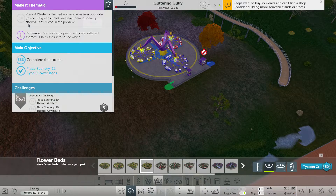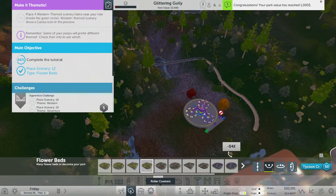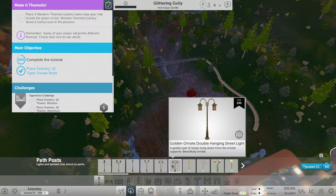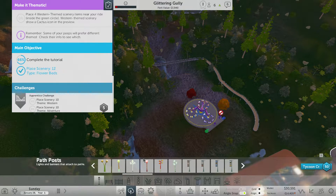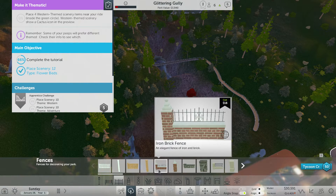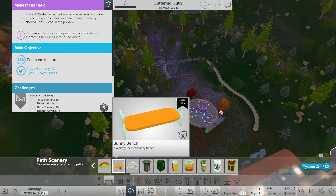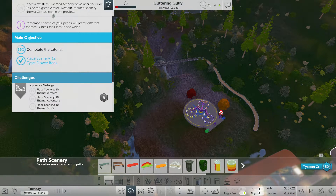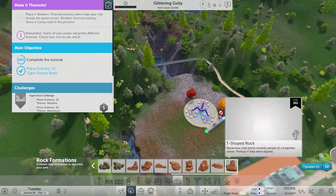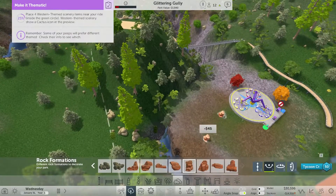Place four western-themed scenery items inside the green circle. Let's go to Scenery — Western. This is not very easy to navigate. Really? An NVIDIA sign? Where the hell is the western theme? These are western. Where's the green circle? I have no idea where the green circle is. Okay, that works.